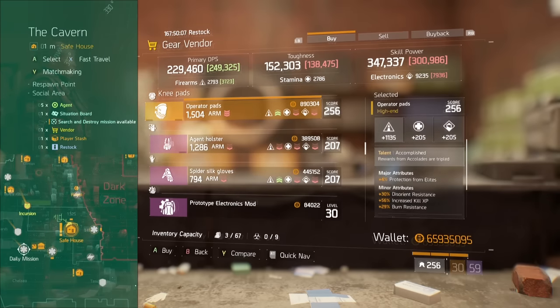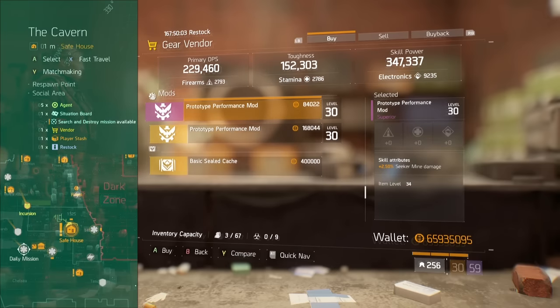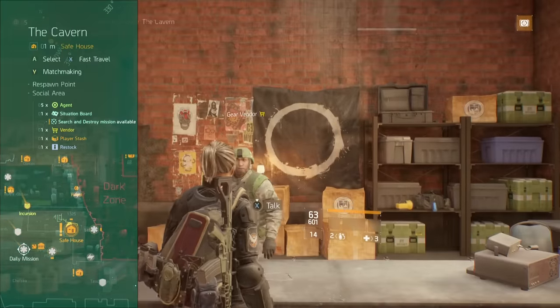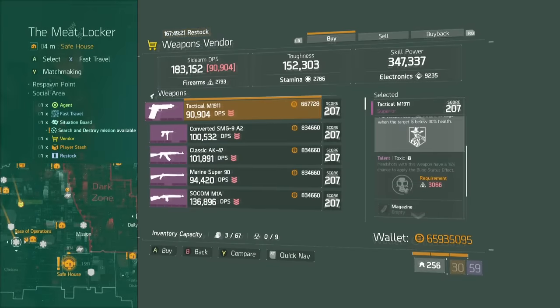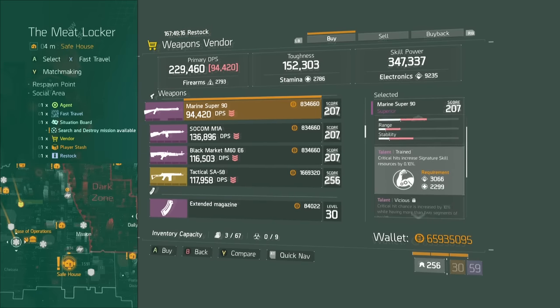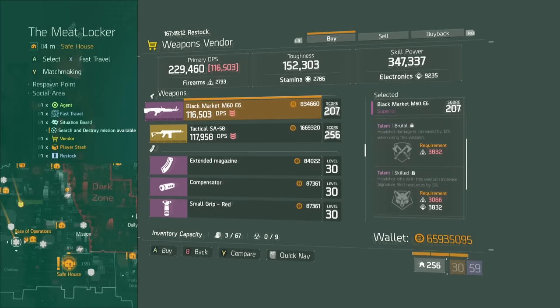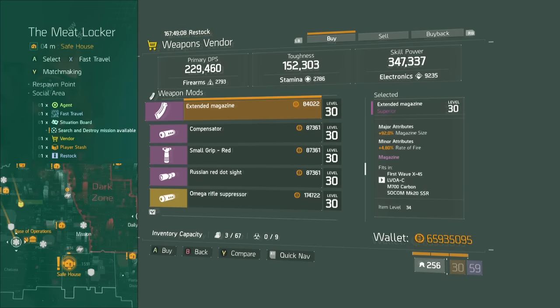Cavern — you can pass on those knee pads. Sorry you didn't see anything you like. Let's go to the Meat Blocker. Tactical SA-58 if you're looking for a good burst fire weapon — a little light on the enemy armor damage, but otherwise pretty good.